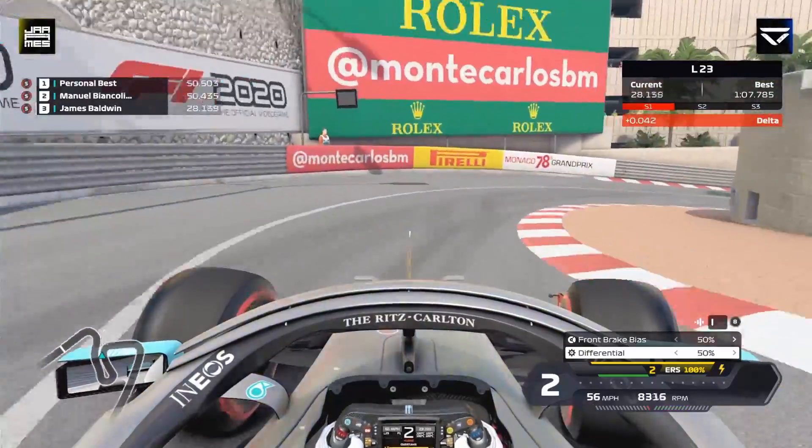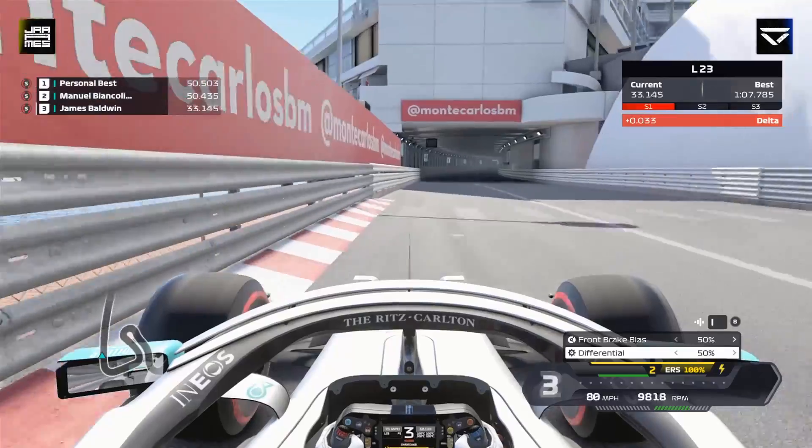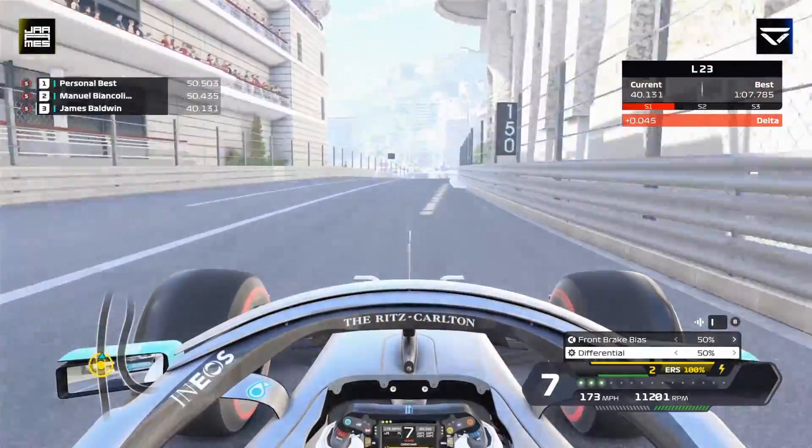Try and get a good exit and up to second for this next section, hold second, late apex for this corner before the tunnel. It's all about getting a good exit there, and in that slow section you can use the throttle to kind of rotate the car. It is very hard to do but occasionally it does pay off.